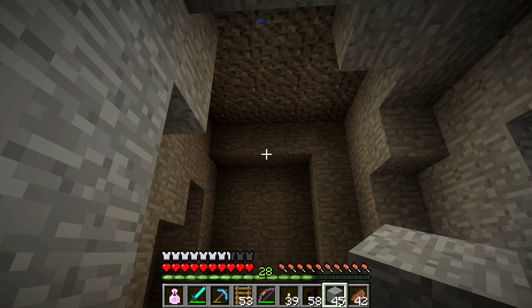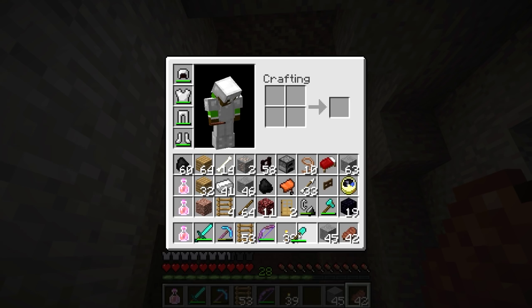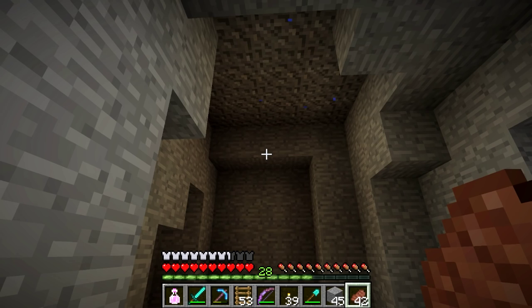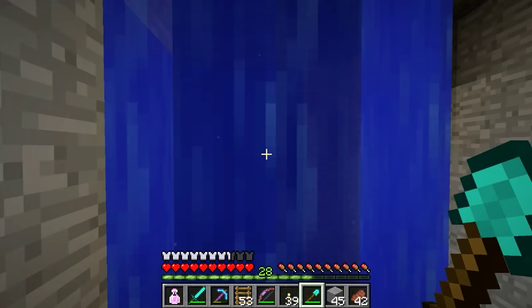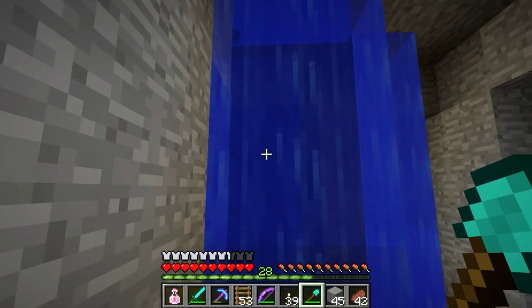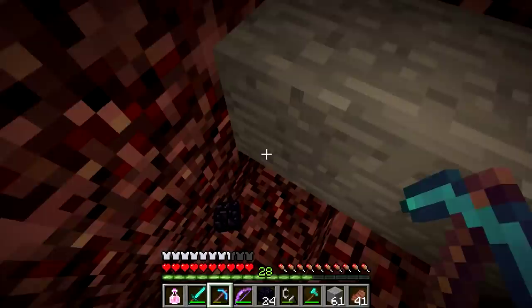I hit water again. Let's see if it's just a waterfall in the cave — if it is, I'll just dig around it. I know this cave keeps going because I hear all these mobs next door. I'm in the middle of the ocean. That is the worst spawn ever. I got to go back. What I'm going to do is go back to the area before where I climb up the ladder and put the portal there, and hopefully that works.